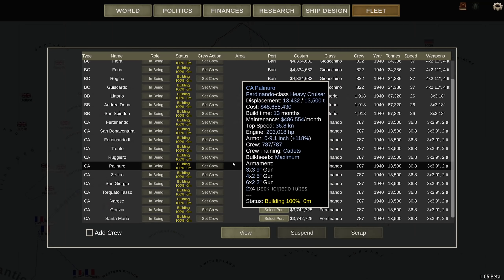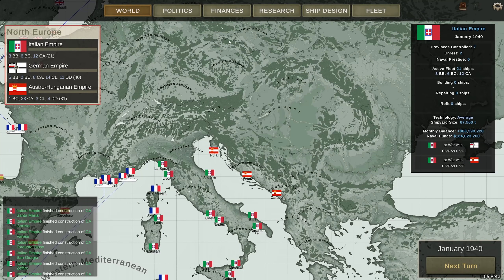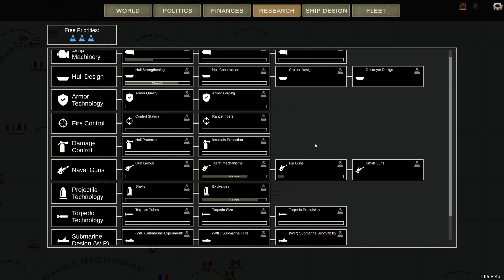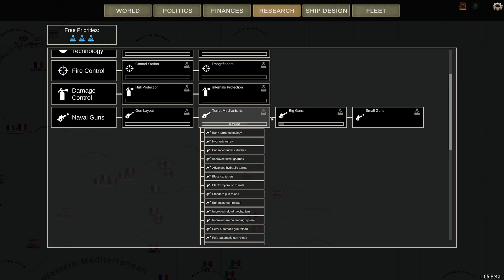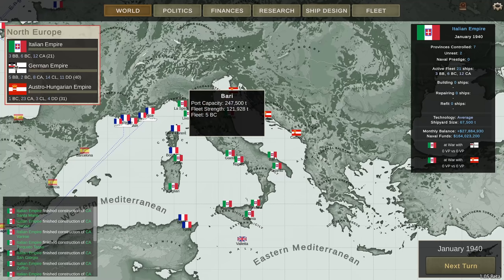I'm gonna let the AI set the ports so they're spread out. Start the campaign. I still have 88 million coming in so let's set crew training to max, transport cap to max — monthly balance is still 68 million up. Increased research to flank. Turret mechanisms are gonna get me more gun reload — I'd like that, boost that to five months. Okay, well that's gonna be it for today. Next video will be coming tomorrow. Lots to cover and I'm very much looking forward to playing this campaign. I hope you guys enjoyed the ship designs — more action coming tomorrow!